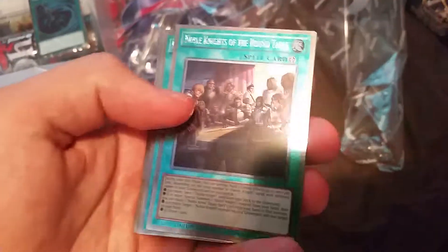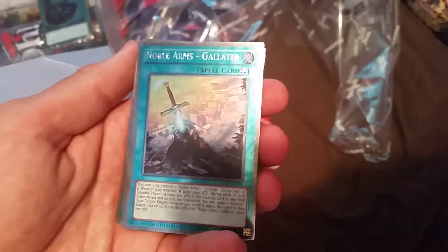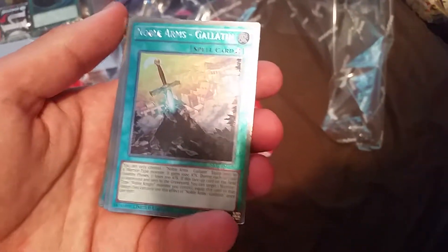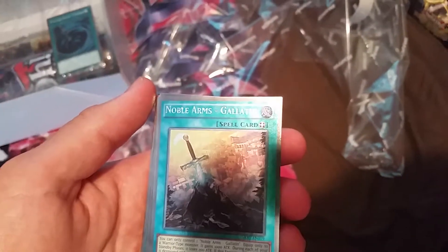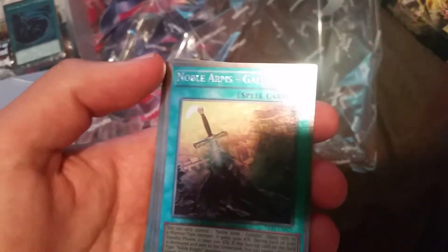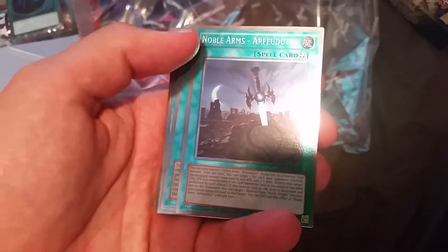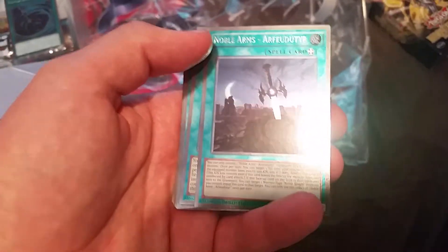We got two of those in there. Noble Arms Gallatin — when I used to have a Noble Knight deck, that's the one I used on my Xyz monsters. But I didn't really use it much because it always brings your attack down. Got two of those in there. Noble Arms — I don't care, that's not a good card anyway.